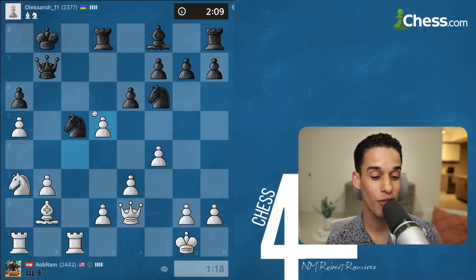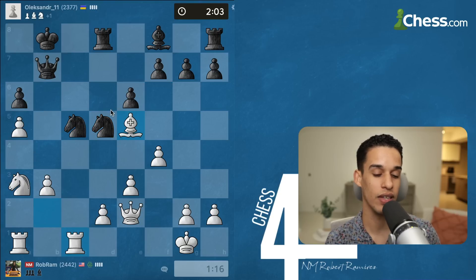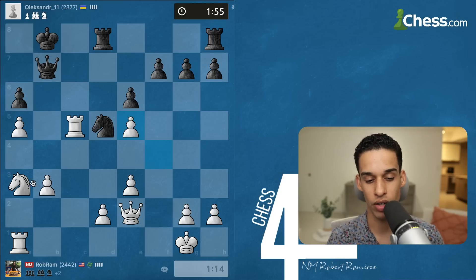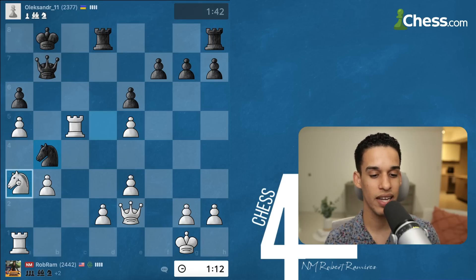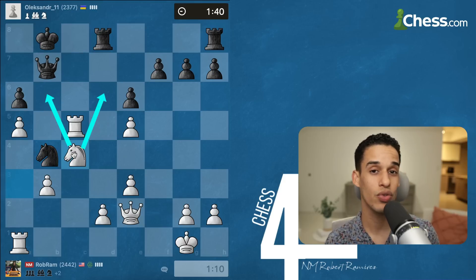If they take on b3, knight b3 — that's opening a file where their queen and king are. They don't want to open up lines toward those pieces. The bishop is pinned, so we got our piece back and now we're up a couple pawns. Simple tactics — you put pressure, put pressure, and your opponents are going to make mistakes. We just need to be ready to capitalize. My knight finds a way to get to a good square — I want to go to b6 or to d6, either one.